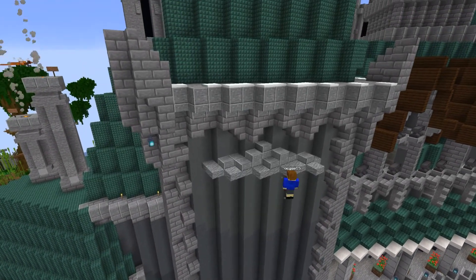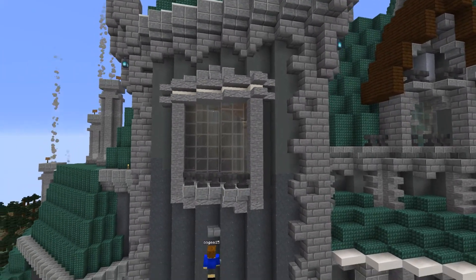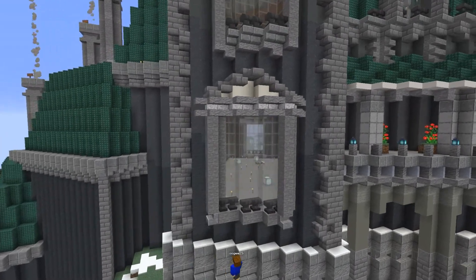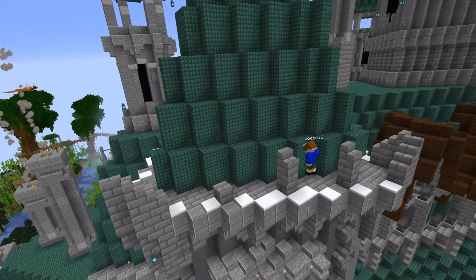Next I move onto this taller and thinner area where I reused some windows that Green had built on the front. I promise I do actually build some of my own stuff too, it just wouldn't look quite right if it looked nothing like the front. I then add a little more detail to the top of the section before I move onto the next.